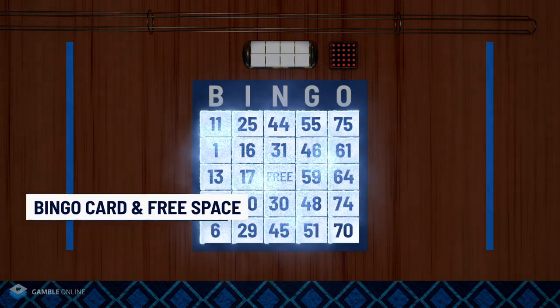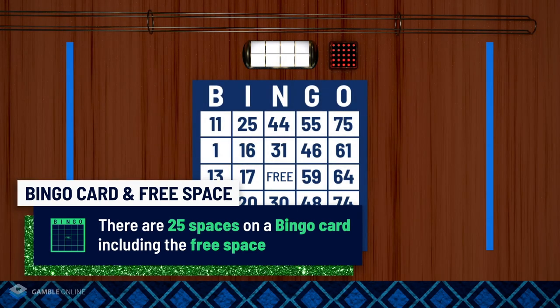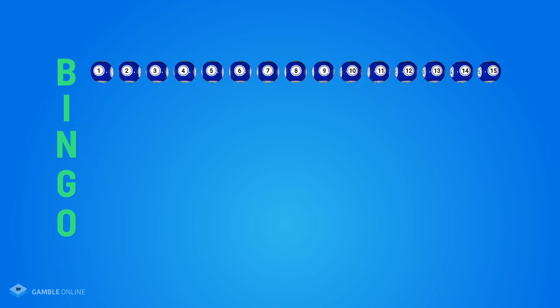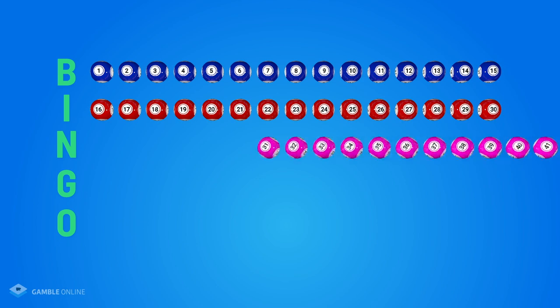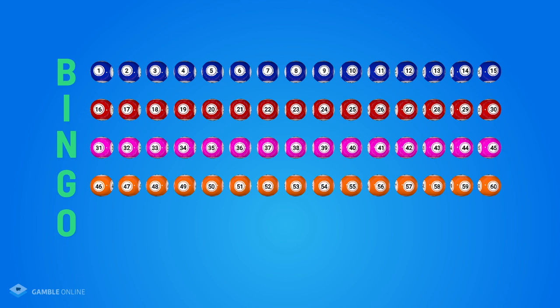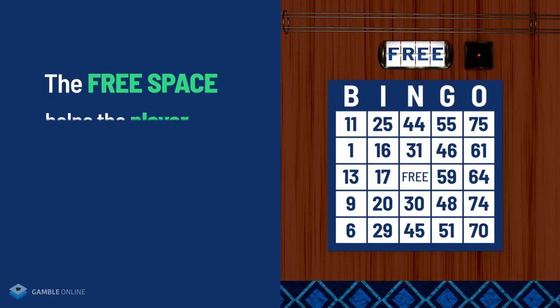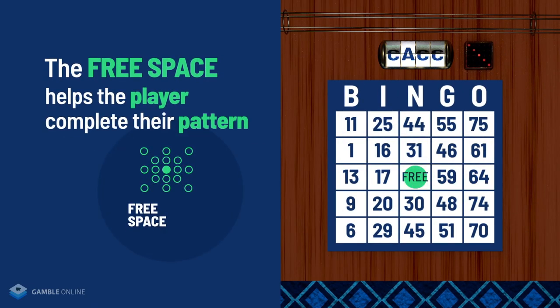There are 25 spots on a bingo card, including the free space, so 24 numbered squares in total on the card. Each letter has certain numbers assigned to it: B is 1 through 15, I is 16 through 30, N is 31 through 45, G is 46 through 60, and O is 61 through 75. The free space is exactly how it sounds — it's a free spot to help you complete your pattern.